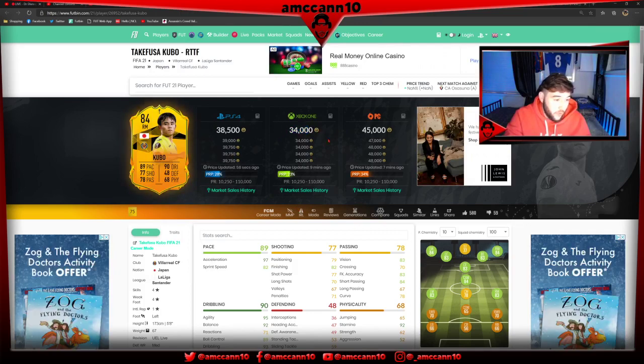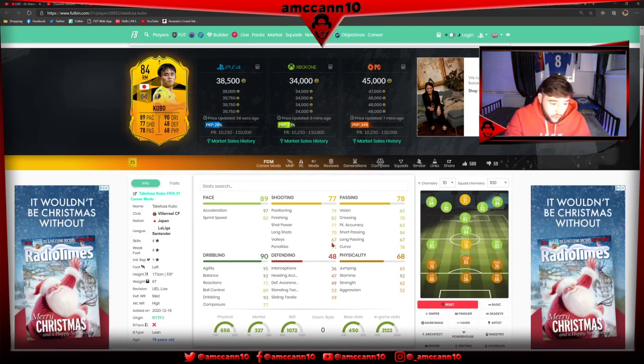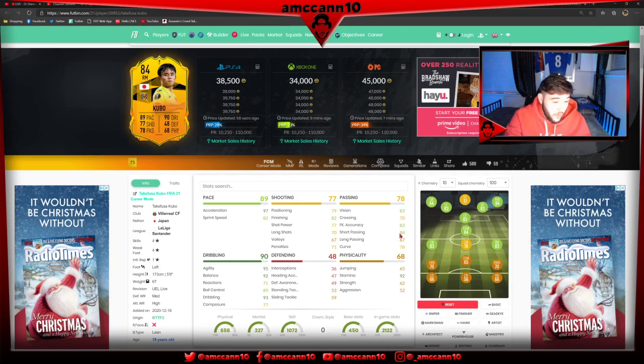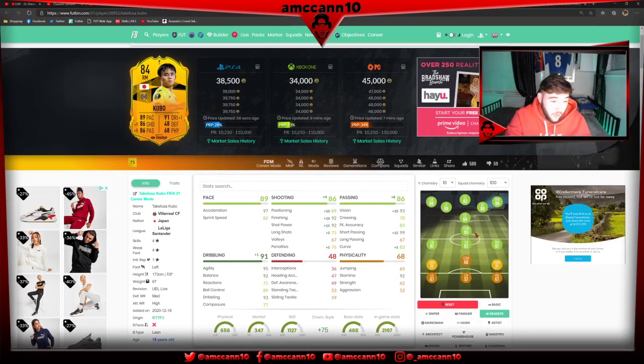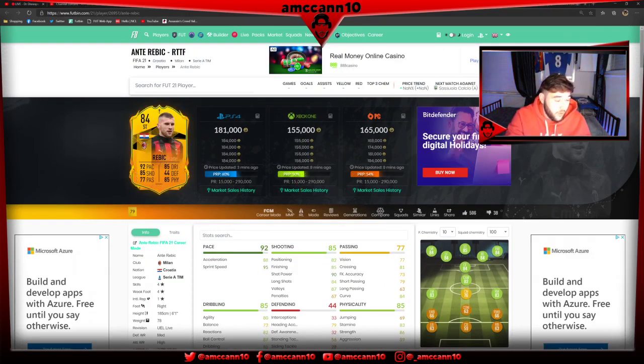Kubo - he's only 34k and I can see why. Dribbling is very nice in terms of agility and balance, but composure's too low, reactions are too low, shooting's just not good enough, passing's just not good enough, physical and defending - just not good enough. Probably as a super sub he'd be a nice card to bring on with a dead-eye chem style. I'm not really sure if Villarreal are in the Europa League, but with a couple of upgrades he could become a valuable player.